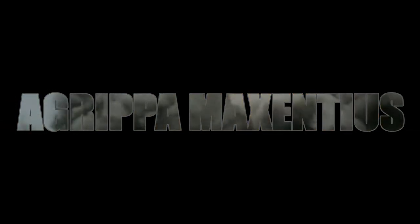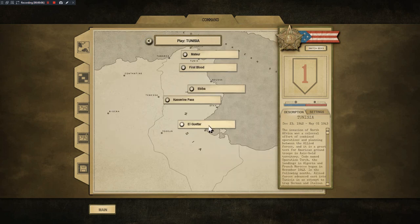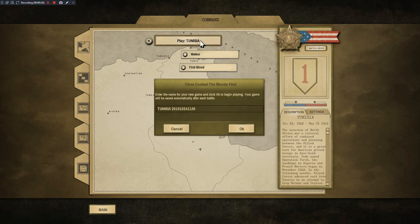Well hello there folks, you guys have been asking for a campaign for a while now and I think it's time to jump right in. Tunisia is a really long campaign so we are going to try to get through the entire thing. I was going to do Sicily but Sicily is a bit short and we've played quite a lot of battles on Sicily recently, so I really do want to jump in and play in Tunisia.